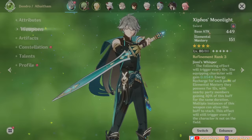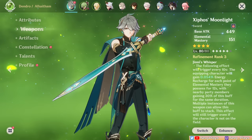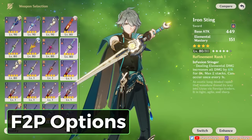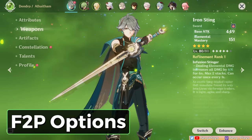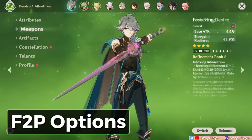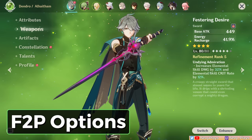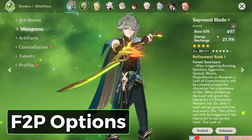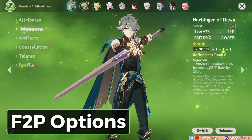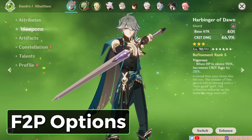For weapons, Al-Haitham will not want attack-substat weapons and will prefer EM, ER, or crit substats. For free-to-play options, the Iron Sting and Toukabo Shigure are the top two free weapons — very similar, but the Shigure is better in single target. The Iron Sting costs a billet while Shigure is event-only. The Festering Desire is another possible F2P choice, more valuable when Al-Haitham has high ER requirements, with a skill crit rate and damage buff for his mirror damage. The Sapwood Blade is an alternative ER weapon that's at least craftable, with a passive that boosts EM. The Harbinger of Dawn is a niche 3-star that gives a huge crit boost, but requires staying above 90% HP with a strong shielder like Zhongli.